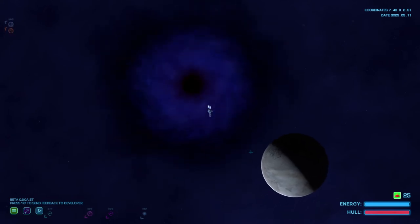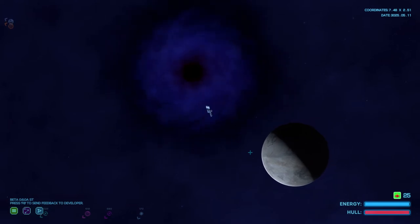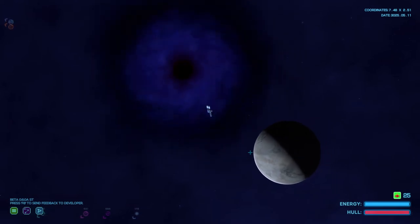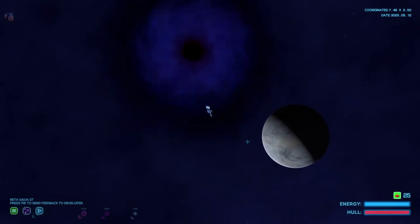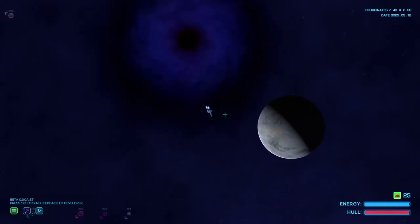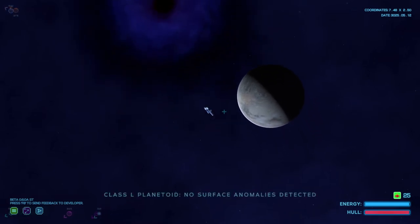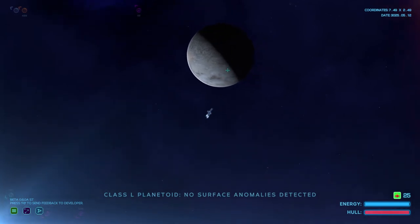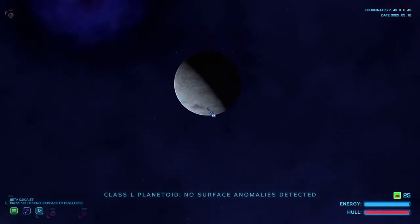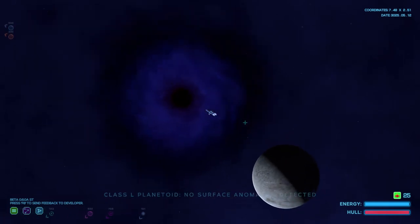The rift's pulling me in — come on, get out. I got a little gravitational pull. We got nothing here, but we could've gone in anyway. Let's head to the next hole here.